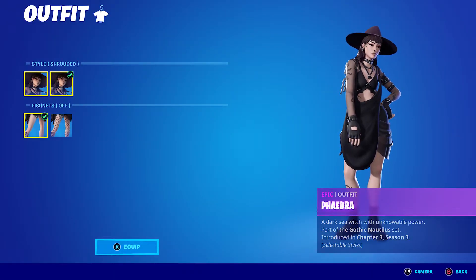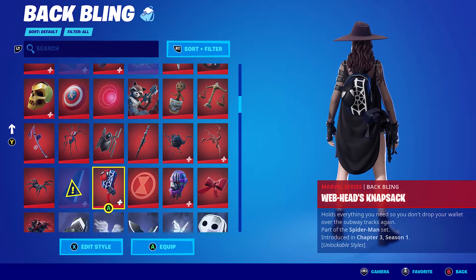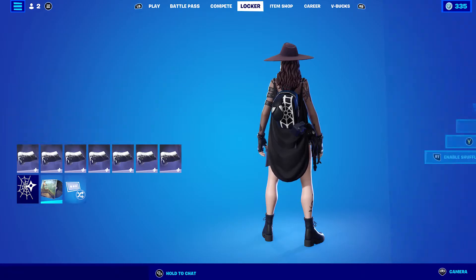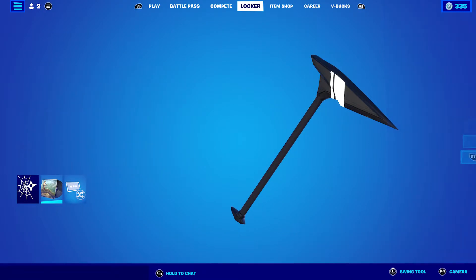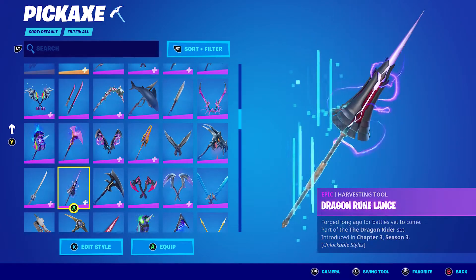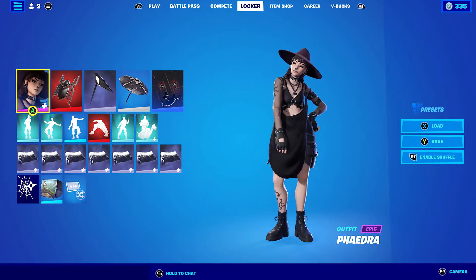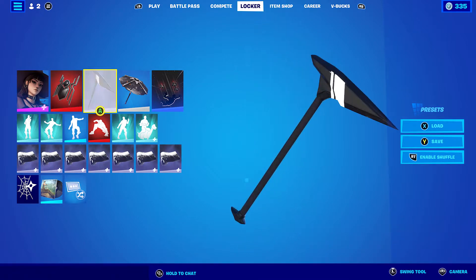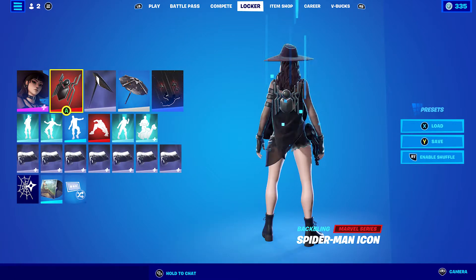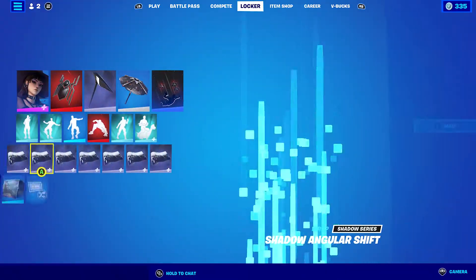Now for the Shrouded style combos — Shrouded with Fishnets Off. For the first one the back bling is the Spider-Man Icon Series; you can also use the Web-Head's Knapsack, Symbiote Knapsack style, or Future Foundation Knapsack. The pickaxe is the Shadow Slicer — if you don't have it, any black themed pickaxe works, like the Shadow Striker or Dragon's Claw. My favorite this season is the Widow's Promise in the Burning Ember style. The wrap is Shadow Angular — you can also switch to the Array or Monarch's Glow.